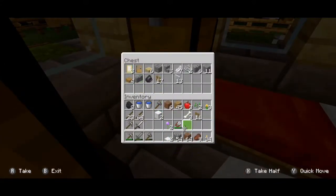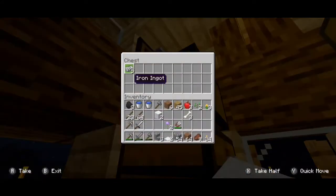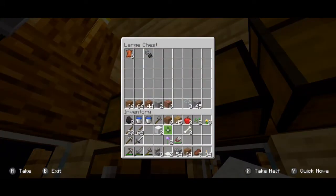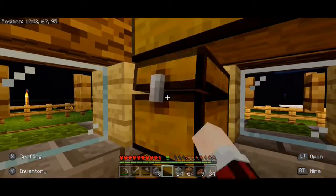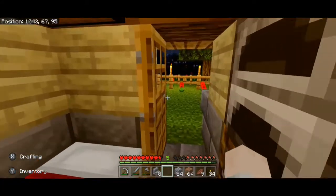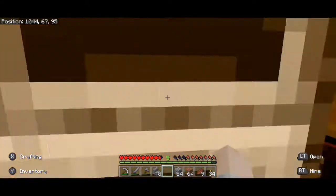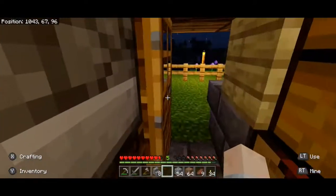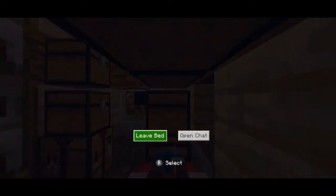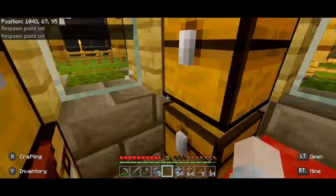We'll get rid of some of our stuff — don't need that. I will need cobblestone steps in a moment. I'll put all that back in there, I have some stuff to get rid of as well, just to keep our inventory from getting problematic. All right, looks good. Still no monsters to disturb us, so we'll have an easy night of it. All right, new day.